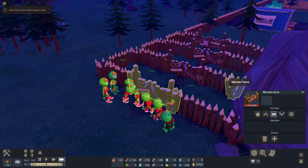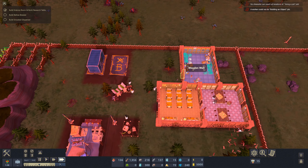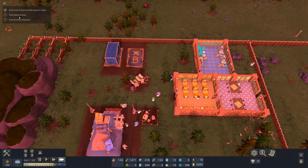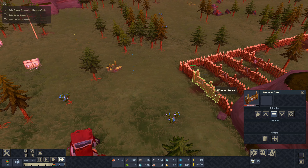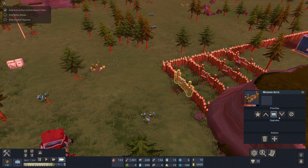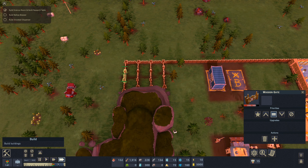I wonder what happens with zombies in the morning. It looks like we survived the night. The zombies didn't even deal half the damage to the gate overnight — not bad at all, but these are obviously the weakest zombies in the game. Then they all just disappeared. Over the night they really weren't that threatening at this early stage.